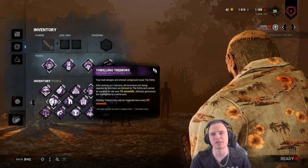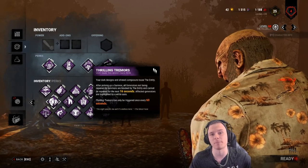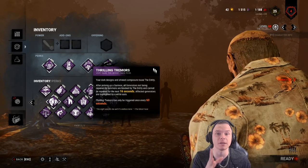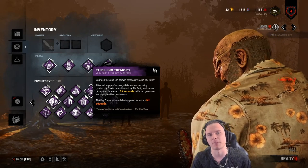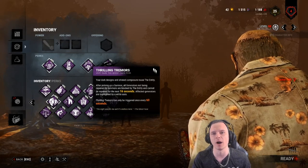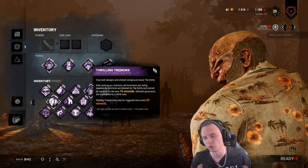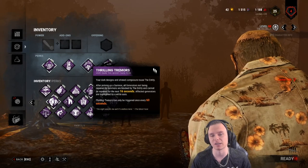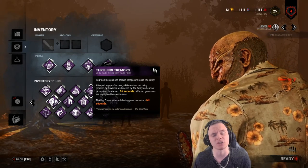Moving on — a lot of people say Barbecue and Chili is crucial on Billy. I highly disagree. It is a god-tier perk, fantastic, but there is a perk better than Barbecue and Chili: Thrilling Tremor. How does a survivor win Dead by Daylight? They need to complete generators. So to stop generators, Thrilling Tremor benefits you more with situational awareness.